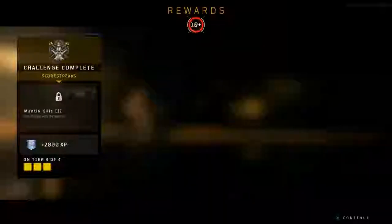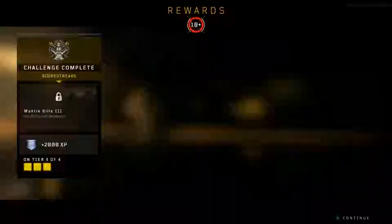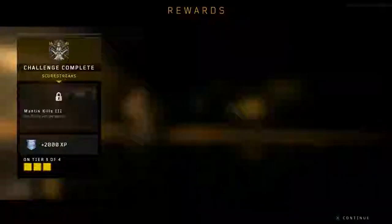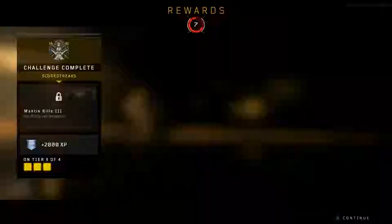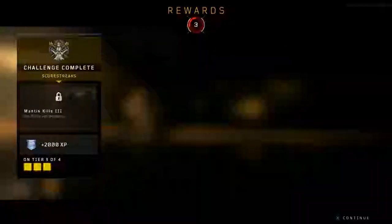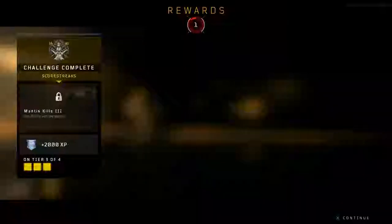For perks — Tac Mask now has increased resistance to Nine Bang, concussion grenades, and razor wire, so Tac Mask is now a working perk, hopefully. Flak Jacket has increased resistance to explosive damage.